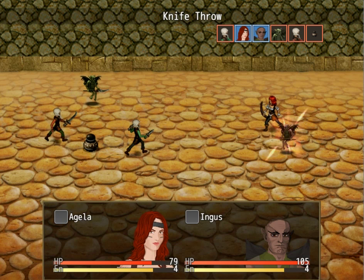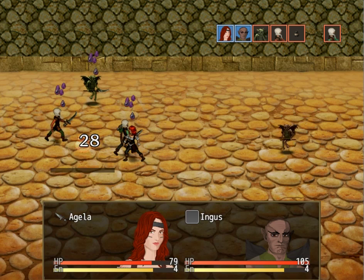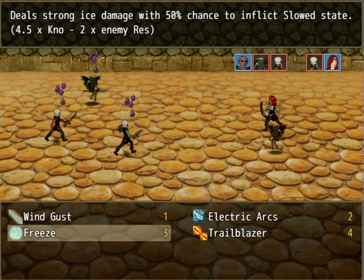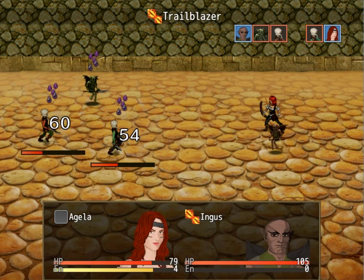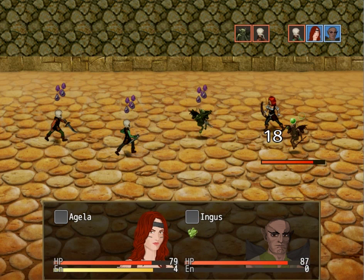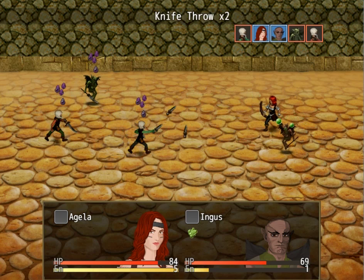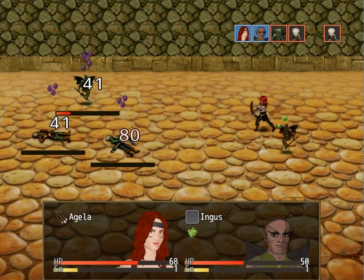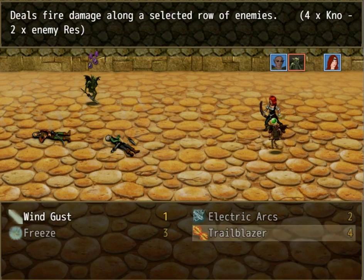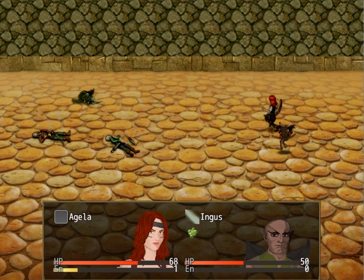Knife though. Nice miss, pal. Imp Brigand — oil pot, go! And then trailblazer. That's so much — oh no. That's actually very bad. Let's just arrow rain right now. There you go, and then we blow you up with a wind gust. There we go, easy.